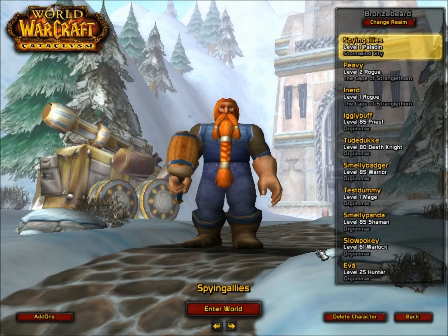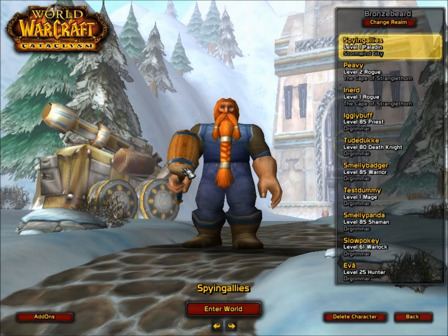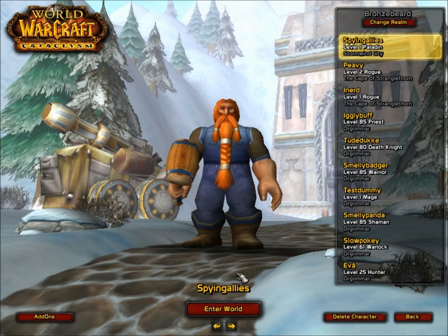The next thing you need to have prepared is a secondary account. It can be your own account or you can have a friend to help you. It's just 30 seconds and you can pay him one gold or something to help you out.